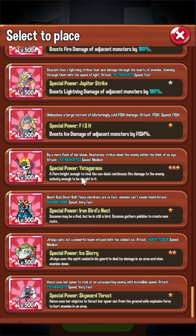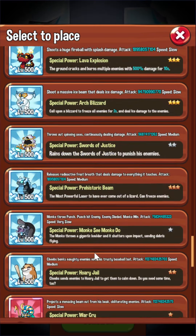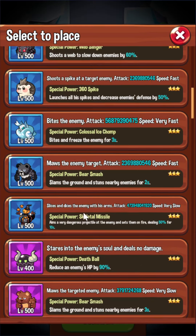Zeus carry in the middle, which I will show in one second here. And then there is a sort of Amaterasu double buffs in the back to help speed up the farming a little bit.